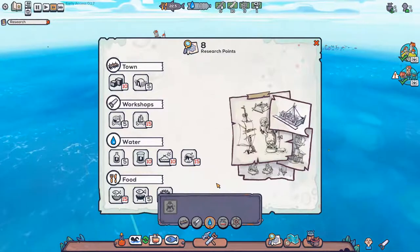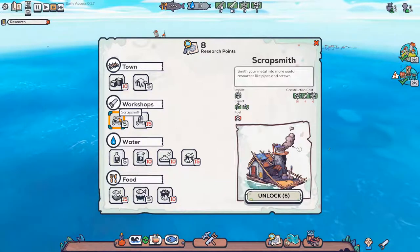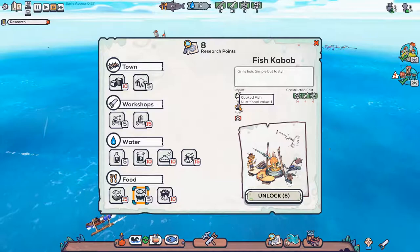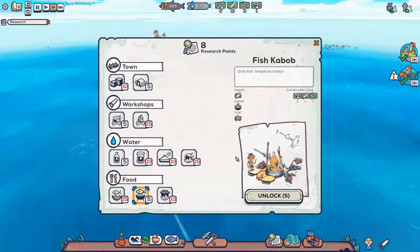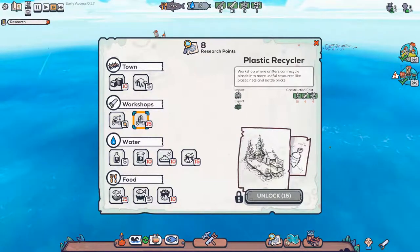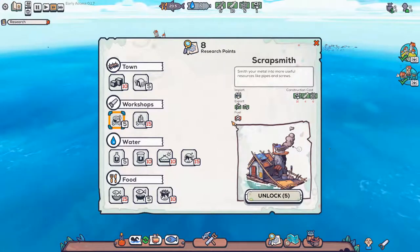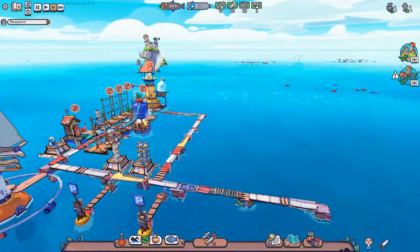We have eight research points. Do we want to research anything? Orange art? Nah. Workshops — that would probably be good. Fish kebab — cooked fish would give us a nutritional value of one. We need 14 metal scrap to build it — Jesus. So there's no point in unlocking that right now because we have no metal scrap. Scrapsmith actually turns metal scrap into other stuff, so I don't think we want to do that just yet. I think we'll hang on to our research points right now.